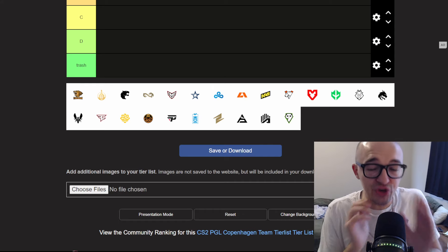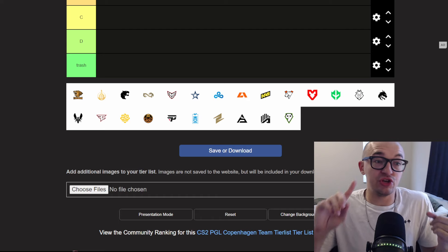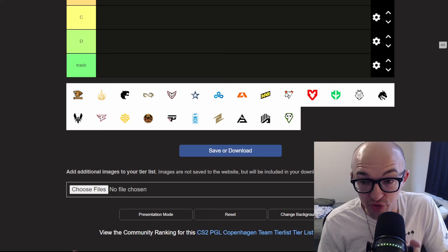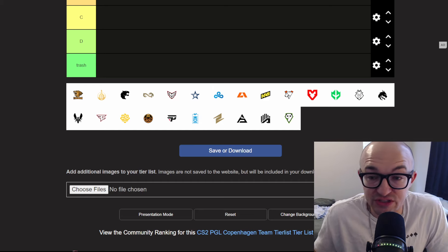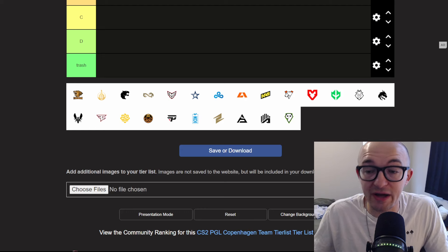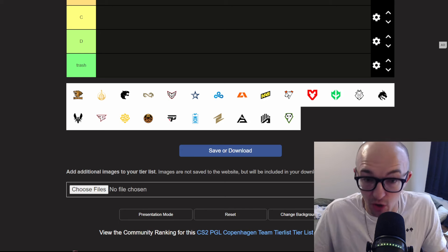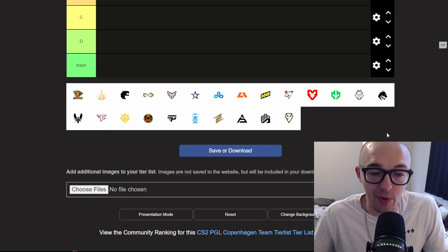There are a couple of important things to keep in mind with borderless stickers: the appearance — is it a cool logo, do people care about the team, does the team have a big fan base, is it a unique borderless sticker or are there many borderless alternatives already, the color of the logo, and craftability. Logos that are ugly, from teams people don't care about, and that already have tons of borderless alternatives are going to be bad investments — something you definitely want to stay away from.